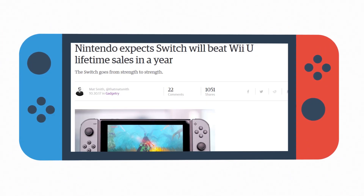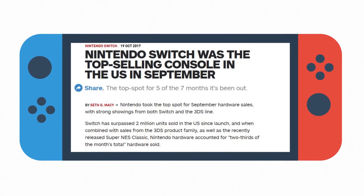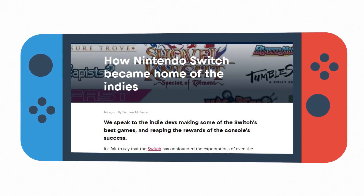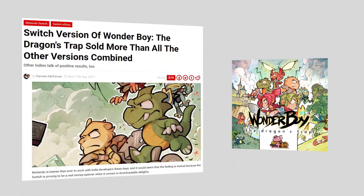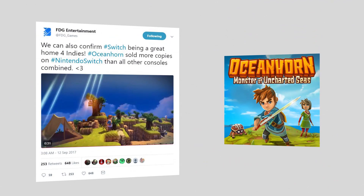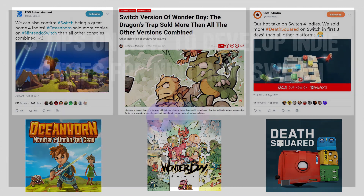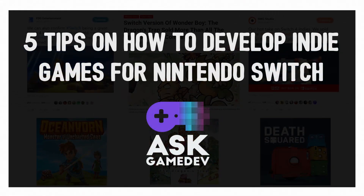The Nintendo Switch has taken the gaming world by storm, and not just mainstream gaming — indies are finding the Switch a place to call home as well. The Switch is only 8 months old, and games like Death Squared, Wonderboy, and Oceanhorn have all done better in Switch sales than all of their other console sales combined. So how do you get your title on Switch? We are Ask Gamedev, and here are 5 tips on how to develop indie games for Nintendo Switch.